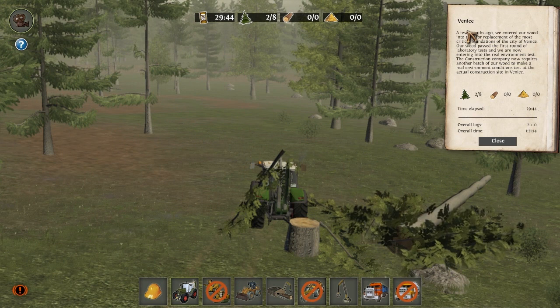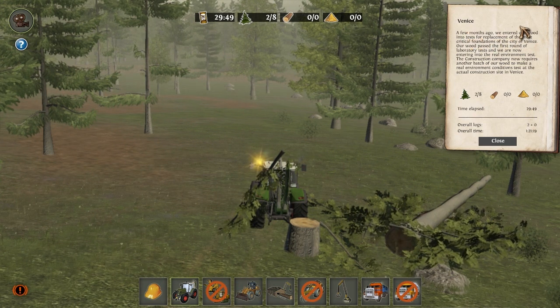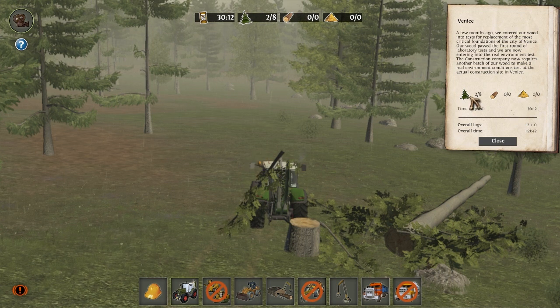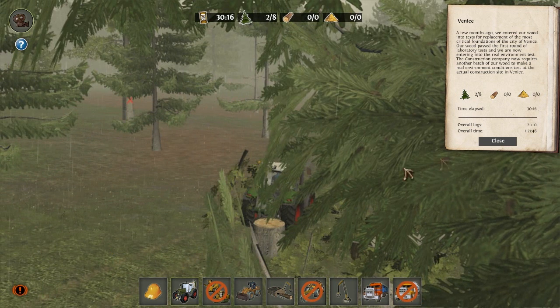So we have this Venice mission. A few months ago we entered our wood into tests for replacement of the most critical foundations of the city of Venice. Our wood passed the first round of laboratory tests and we are now entering the real environment test. The construction company requires another batch of our wood for a real environment conditions test at the actual construction site in Venice. I've been doing this for about half an hour and all I've managed to do is get two trees. Let's just close this.